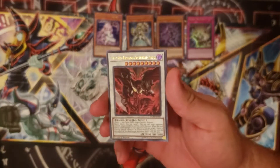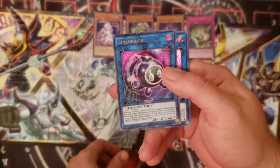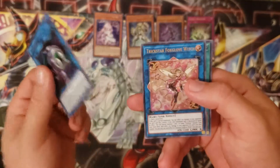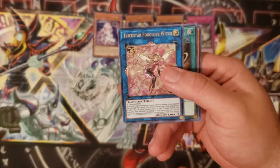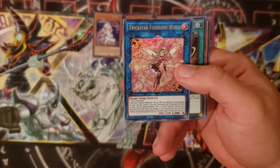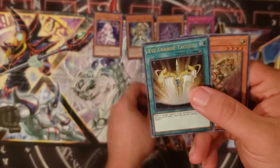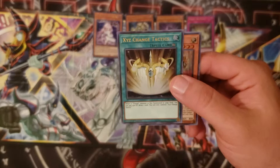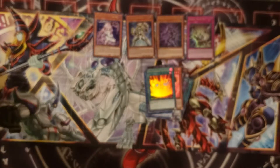For my final pack I got another copy of Hot Red Dragon Archfiend Abyss. Link Kuriboh — the new little Kuriboh, so adorable, requires a level one monster. Trickstar Foxglove Witch — still debating whether to build a Trickstar deck, it's basically effect damage and such. Gold Gadget and XYZ Change Tactics which is for Utopia.